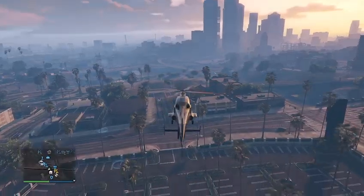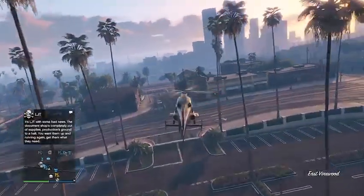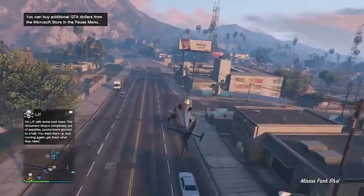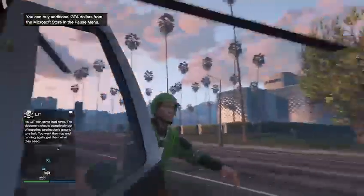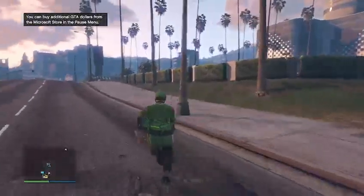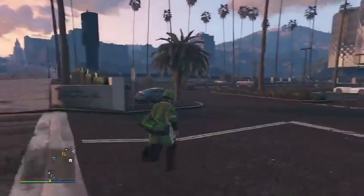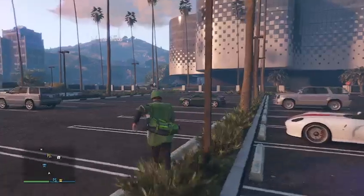Very important: if you crash the aircraft and die, you will no longer be OTR. Right now we are OTR, so we hit the glitch successfully. Just land nice and safely without crashing or dying. I advise you it is not a good idea to jump out unless you are guaranteed to have a parachute and know how to open it in time.